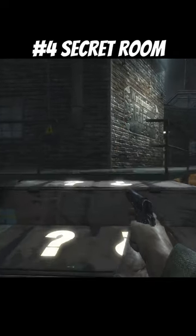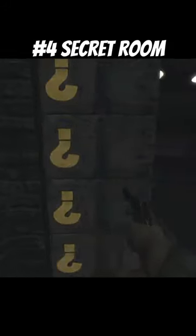Number four: the secret room. There's a room to the right on the catwalk above Speed Cola. The community always thought there was a secret way to open it up to get free perks and free Pack-a-Punch, but honestly it's not the case — only accessible through a mod menu. But still a pretty cool myth.